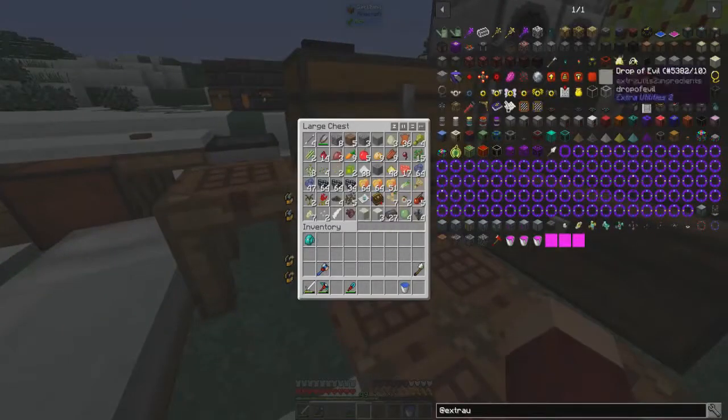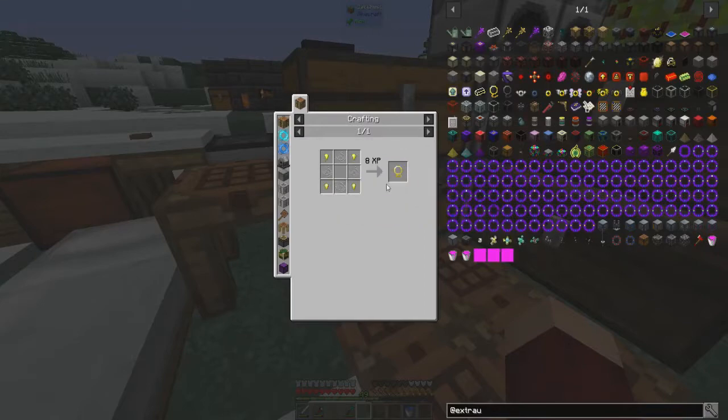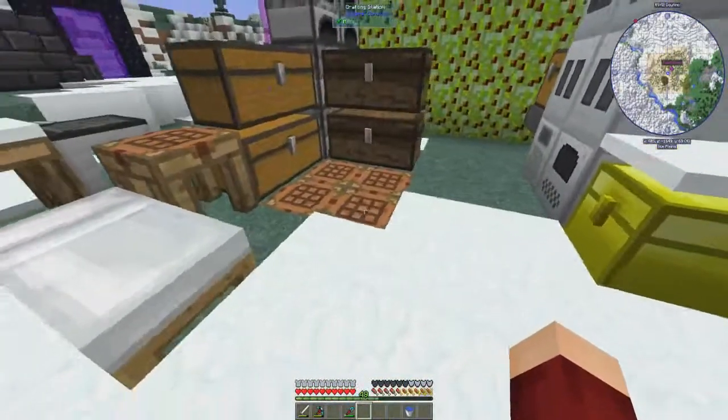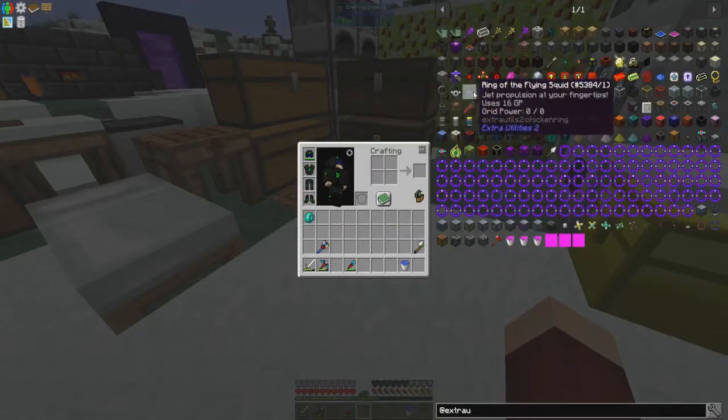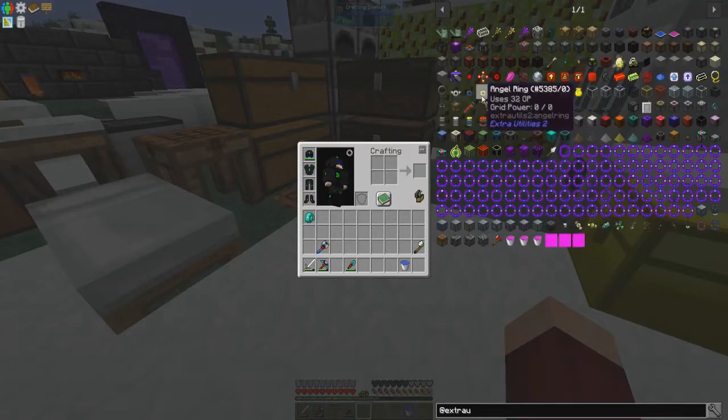First I need to make myself a golden lasso and work from there. This is all somewhat minor prep work. The key point is that the only way we can get this ring to even work is we're going to need 32 grid power.